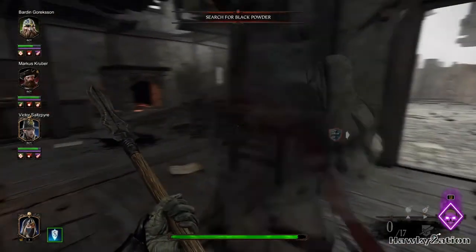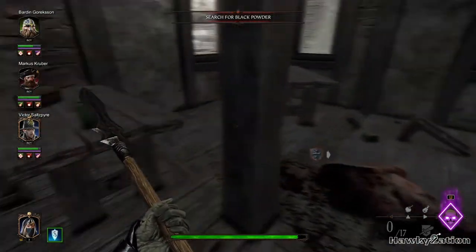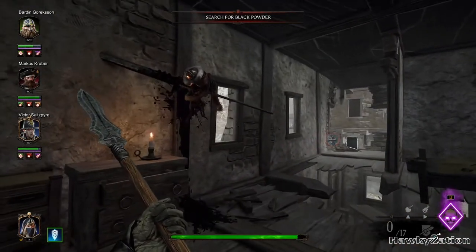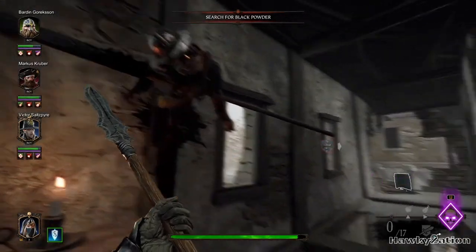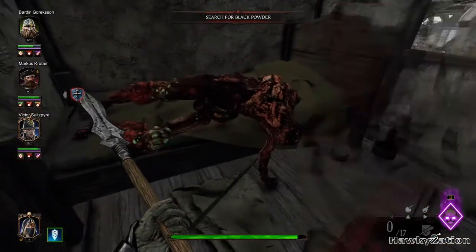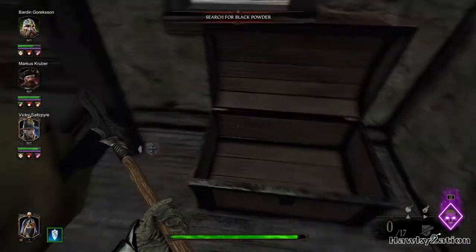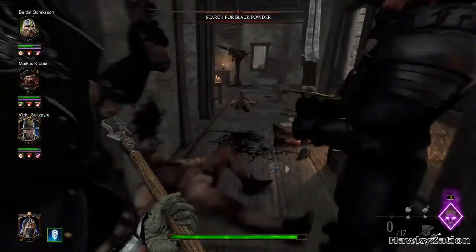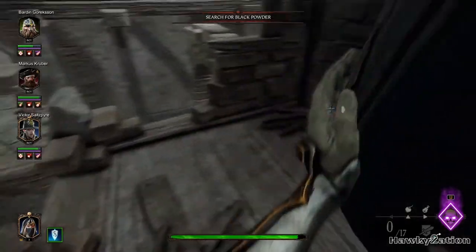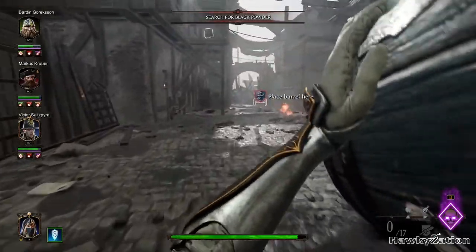There's definitely some people here. Where is this — like the same building? Terrible way to die. Just nothing, nothing okay. Seems like there's nothing in all these chests in this level. Need this barrel and then off we go boys, let's go.